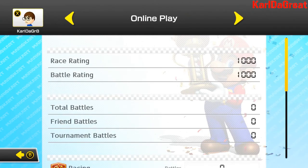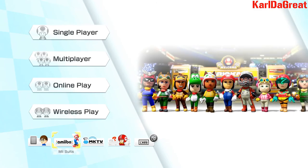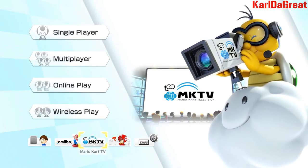This is the play stats — overall, online, and wireless play. These are three sections. They're the Mii suits, but for that you need Amiibo.